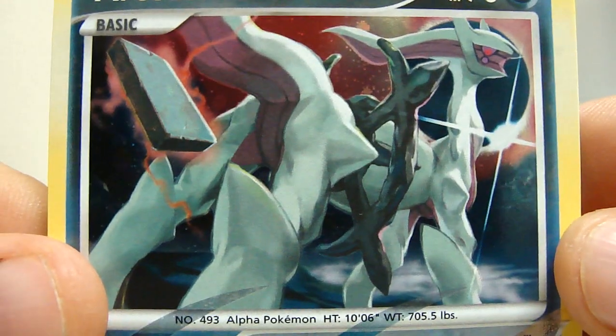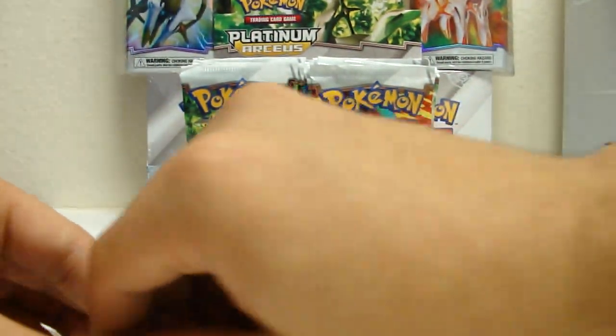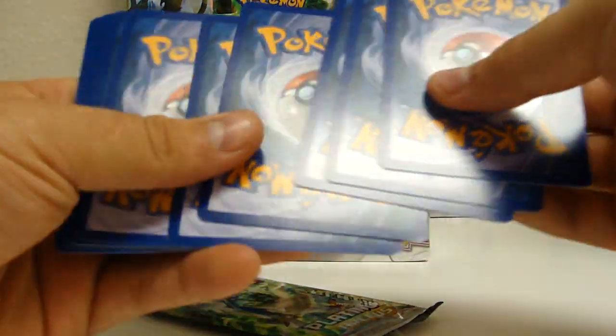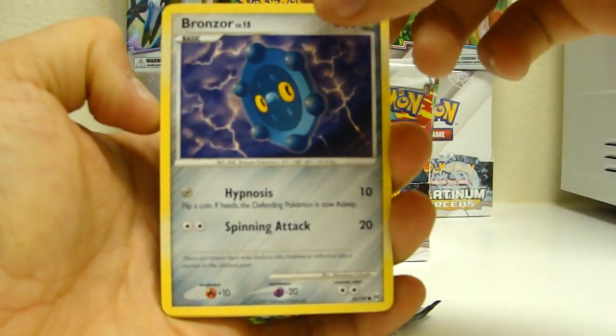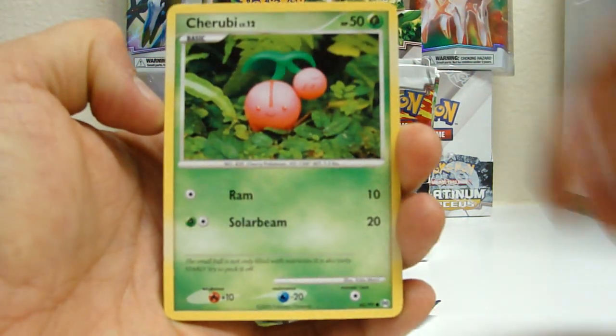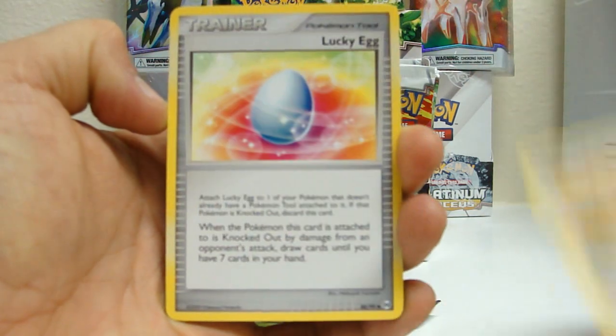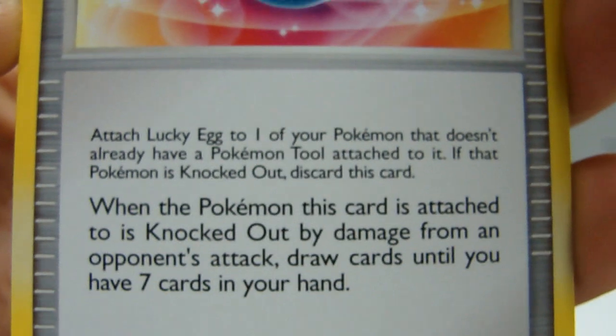Just take a look at the artwork on that. Next pack: Bronzor, Gulpin, Tricó, Cherubi, Lickilicky, Lucky Egg, Pokémon Tour — pause if you want to read that.